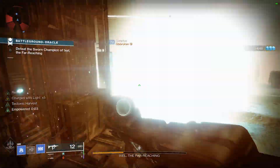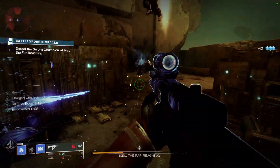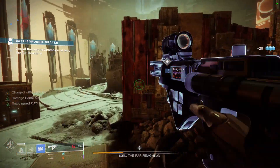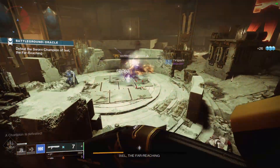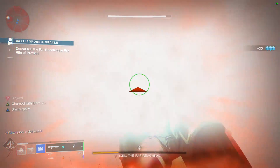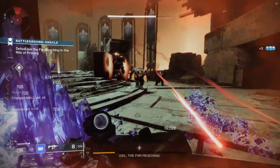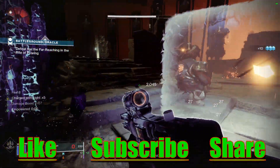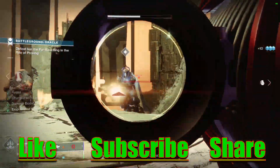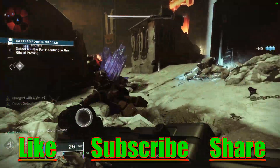I honestly think this build could be viable for endgame content. If your whole team runs Stasis, you can be the backbone: giving damage resistance buffs, freezing enemies, keeping your Melee available, letting everyone tank damage and revive teammates. I'm going to take it into Nightfalls and maybe even GMs when they unlock. Definitely try this build out and let me know in the comments. If you enjoy the content, like, subscribe, and share — links for my other builds and social media are in the description. Deuces.